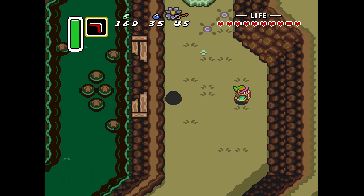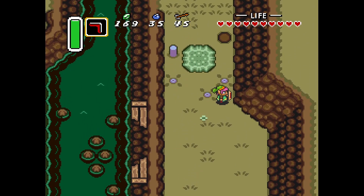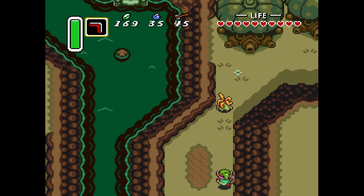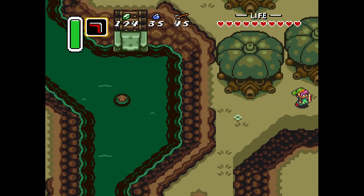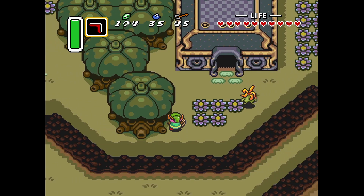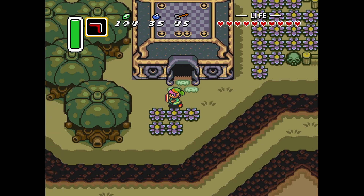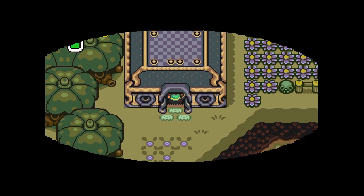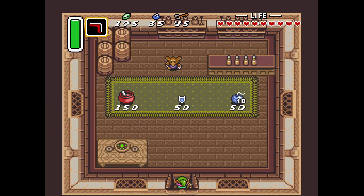I'll show you this while we're here. This is an enemy called a Stall - like Stalfos, but just the Stall part. You can pick this up. That's a Power Glove Rock right there. This is a Ropa - R-O-P-A. They take two hits with the Master Sword to kill. I got him there with the beam. Here's a shop. Just in case you want to know, this is where the Potion Shop is in the Light World.